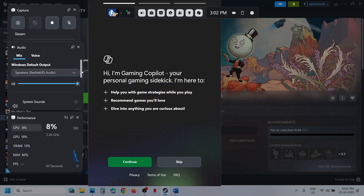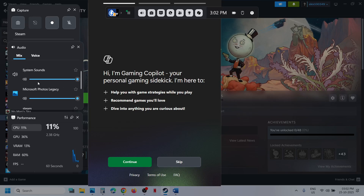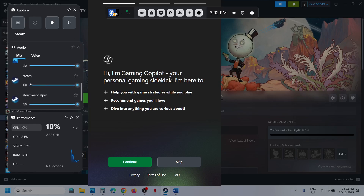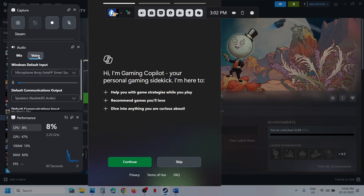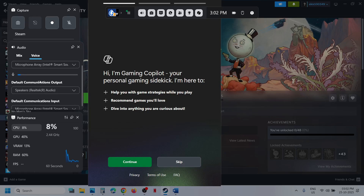Now scroll down and over here, when the game is running you will see the game. Make sure the audio for the game is not on mute — you can set it to 100 and then check. You can even go to Voice and then select the microphone and the speaker which you want to use from the drop-down option, and then check.